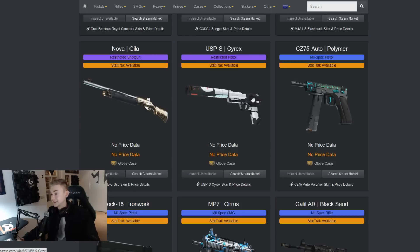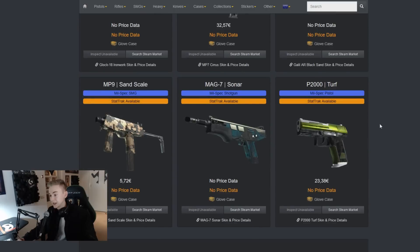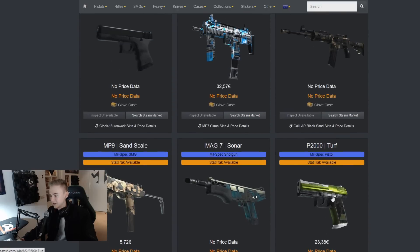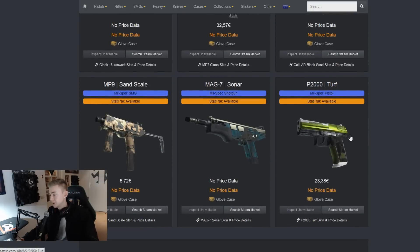The USP Cyrex, that's a new one - I don't think there's enough red on it for my liking, maybe too much blotchy white. The CZ Polymer - a little bit basic, not a massive fan. The Glock 18 Ironwork - that's like a pure black Glock, that actually looks pretty sick. And the Black Sand, and the Sand Scale, and the Sonar, and the Turf - I don't really see anything that special about those either. The Turf actually looks a little bit like the Amber Fate.